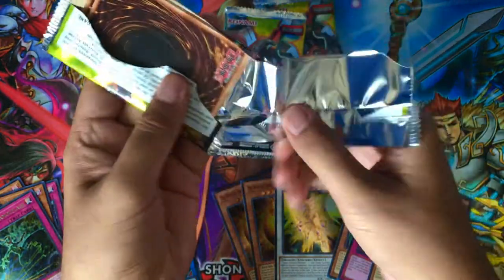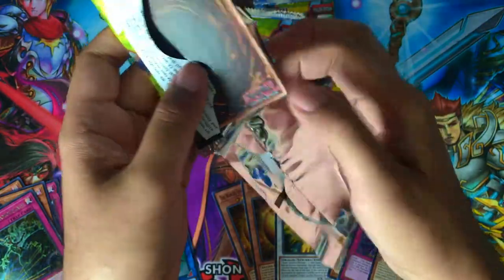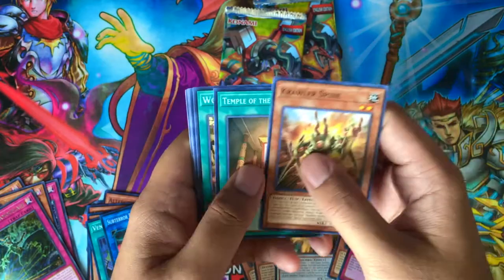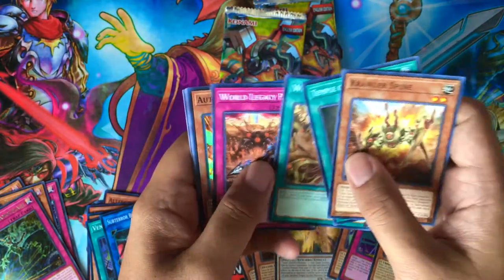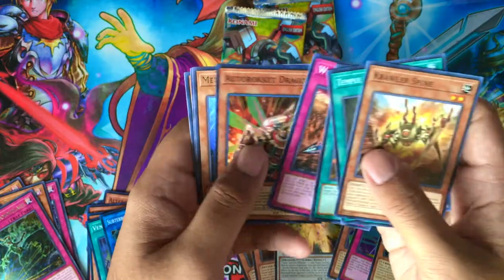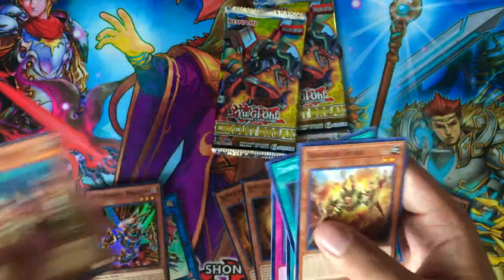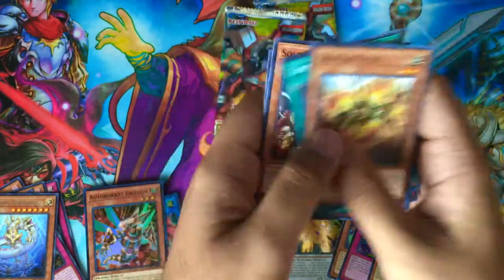Pack number seven: Spine, Mind's Eye, World Legacy Clash, World Legacy Pawns, super rare Autoracket Dragon, Metafest Dalus — nice, for rare. Soldier Dragons, Capacitor Stalker, and Dendrite.